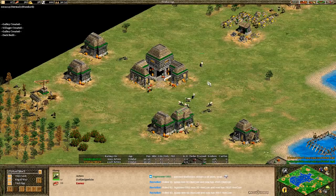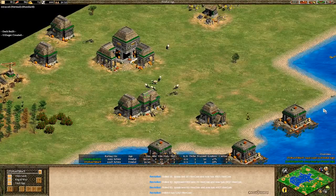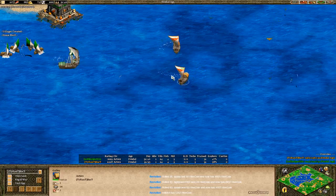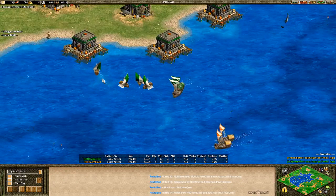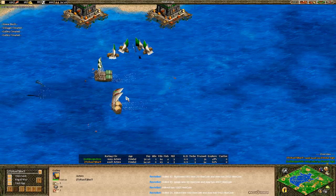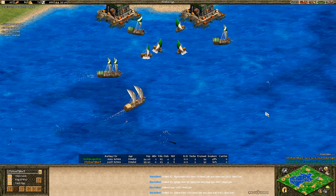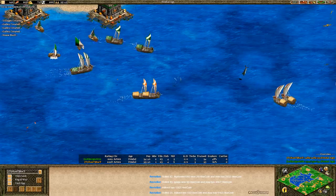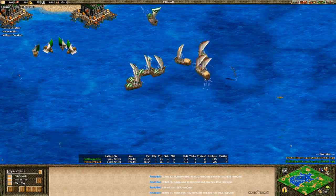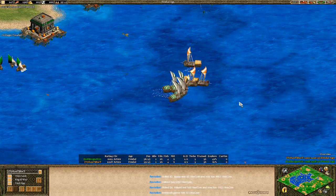Miguel is hoarding extra sheep — I like it. He's got to be focused on gold and wood, so just let the sheep chill. Galleys coming across the map, no upgrades on those. Just a little bit of picking and poking right now, players seeing if they can get a slight advantage. Reinforcement time will be closer and faster for Miguel, but Bakkt is out early and maybe looking to snipe some fishing ships.